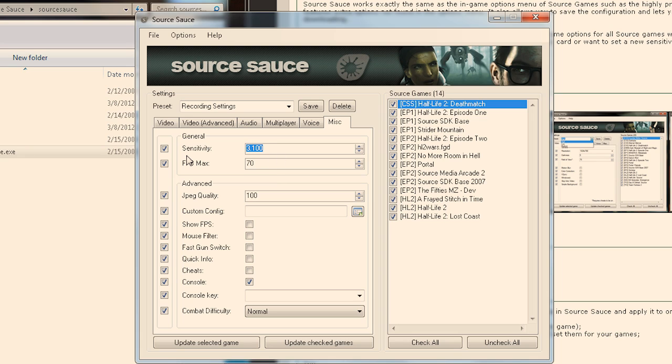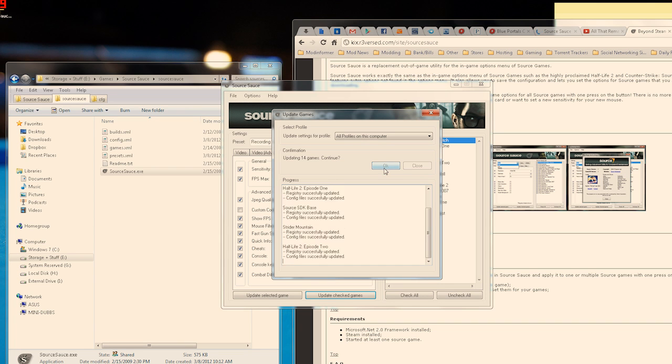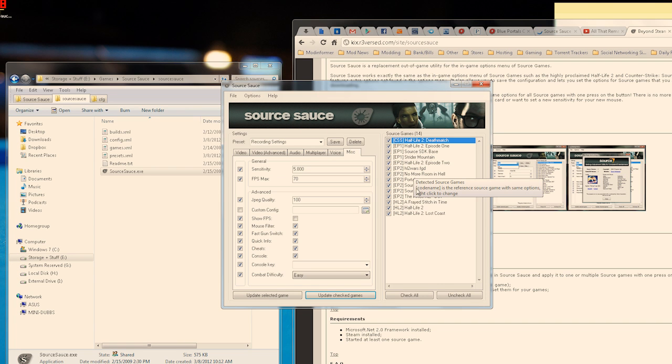There are a few cool features in Source Sauce. For example, you can have multiple presets to change all or a few game settings quickly. I have two presets on my Source Sauce — one adjusted for multiplayer gaming so I can get as much performance as I can out of my PC, and another for recording mods. So when I install a new mod, I don't have to mess around in the options menu. I can just apply my preset in Source Sauce to the mod and I'll be good to go. And that's what's so great about Source Sauce — it's something that'll save you a lot of time.